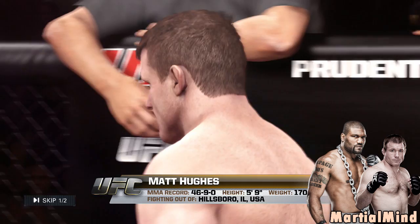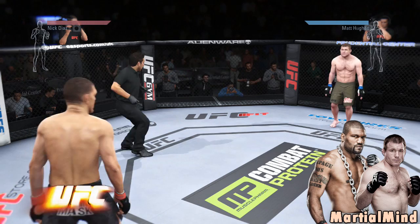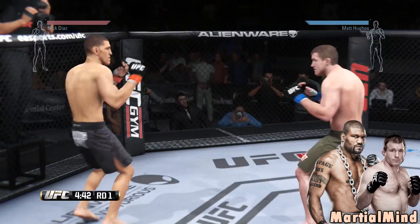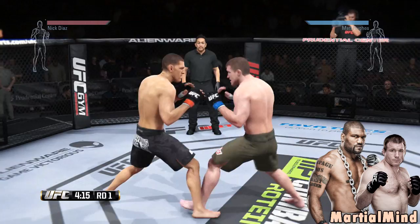Matt Hughes — looks pink, that pink skin, or he's just really white. But his model looks awesome, it looks just like him. Who are we fighting? Nick Diaz. He might try to bull rush me or hang back, or maybe just throw kicks. Either way, I'm not going to stand with Nick Diaz too much. I'll mostly just take this guy down — he's literally feeding me those kicks, like he's inviting me to take him down.